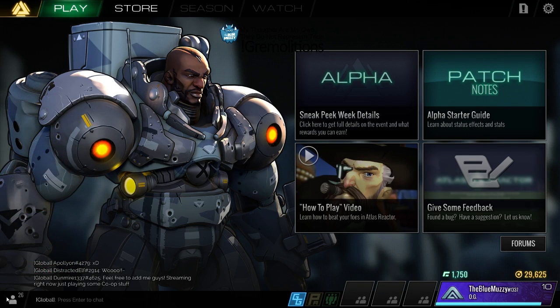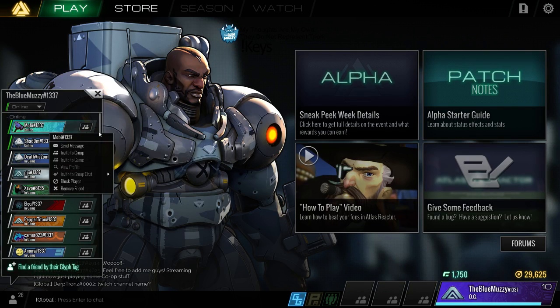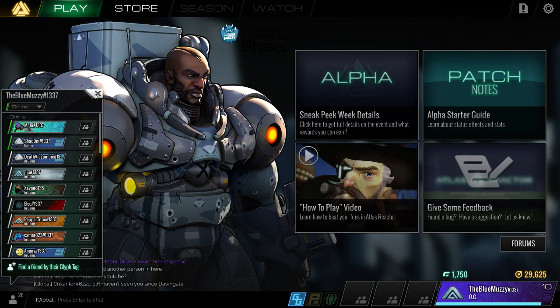If you right-click on any of these you can send a message, invite to group, invite to game, view profile, invite to group chat, block player, remove friend, etc. And if you click here you can invite them immediately - this is just a quick invite button. You can type in their glyph tag, and it's very important that you type in their glyph tag name without a space - hashtag and the number as well. You need their number, very very important.